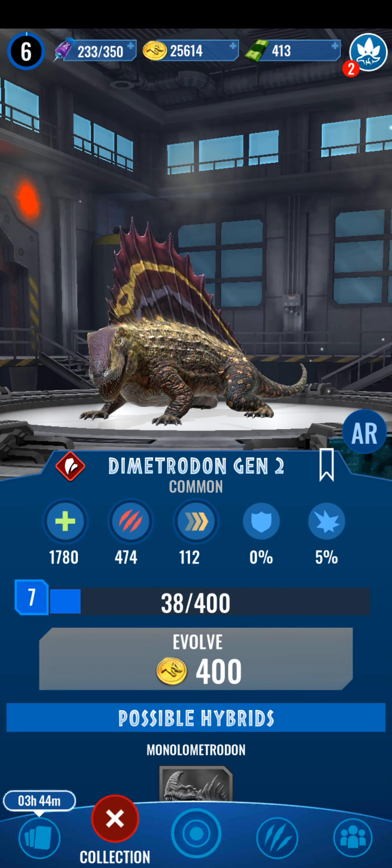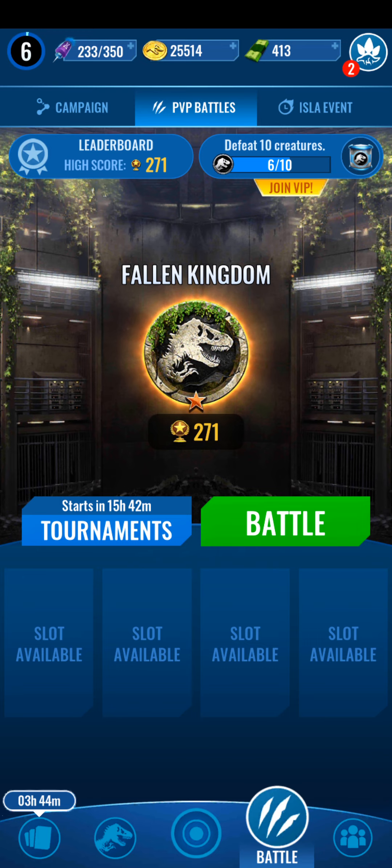Dimetrodon Gen 2 — I have him on my team. He's pretty sick, just kind of a powerhouse. This guy is good for, like, revenge and all that. He's also a little bit of a powerhouse, just not really that much — he's in between, mainly, just an okay dinosaur. You can make this hybrid, can't you? Why don't I have this guy at level 5? Because I just can't find him anywhere.